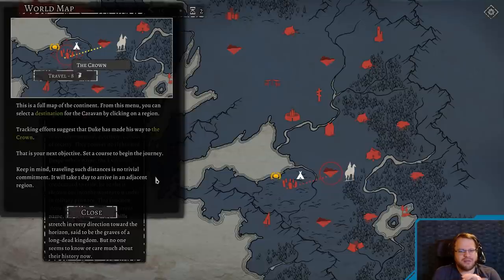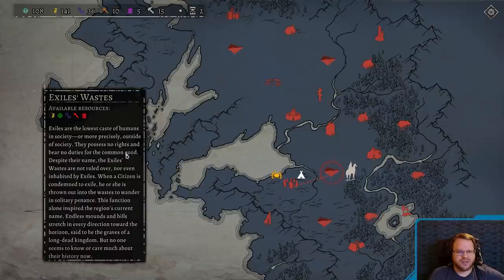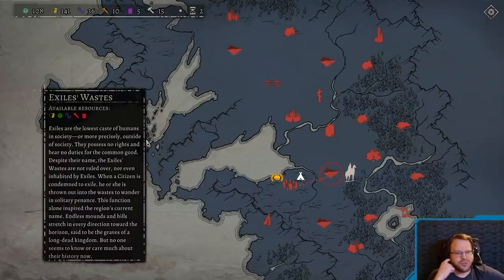It's a full map of the continent. From this menu, you can select a destination for the caravan by clicking on the region. Tracking efforts suggest the Duke has made his way to the crown — that's your next objective. Set a course to begin the journey. Keep in mind, traveling such distances is no trivial commitment. It would take one day to arrive in an adjacent region. Exiles Wastes — Exiles are the lowest caste of humans in society, or more precisely, outside of society. They possess no rights and bear no duties for the common good.